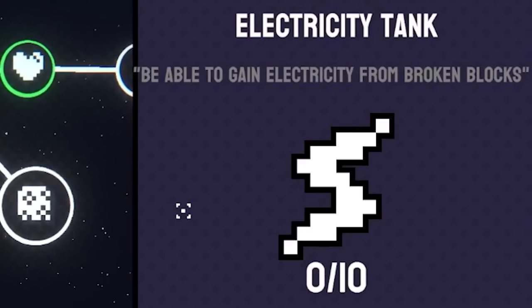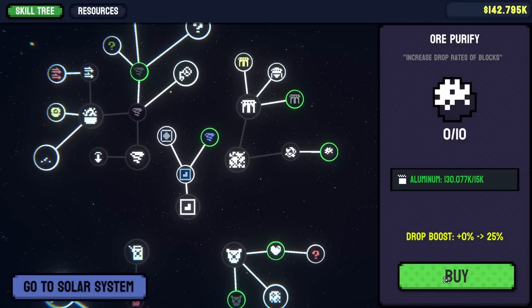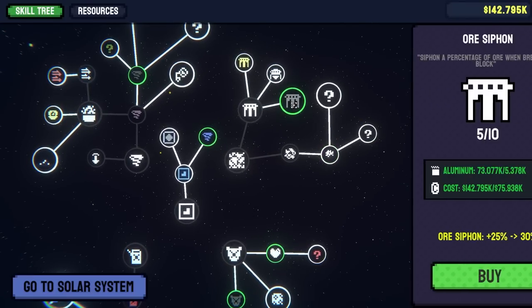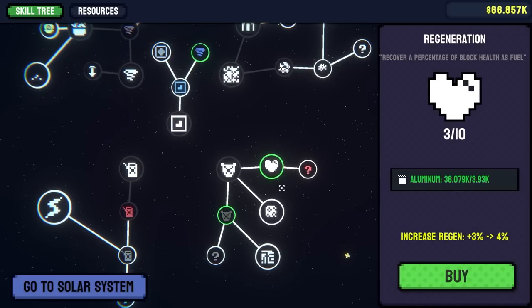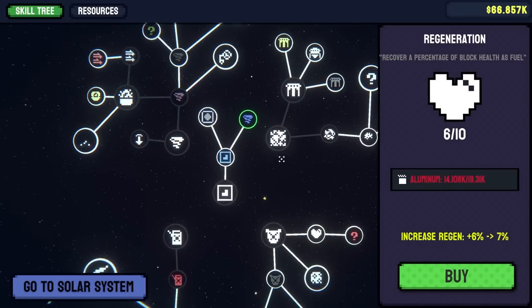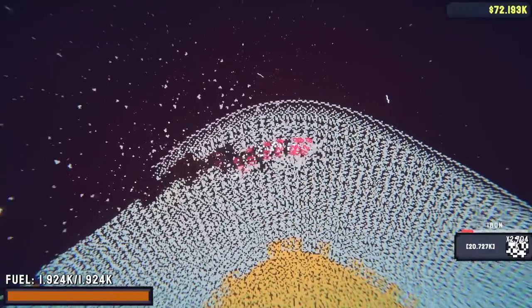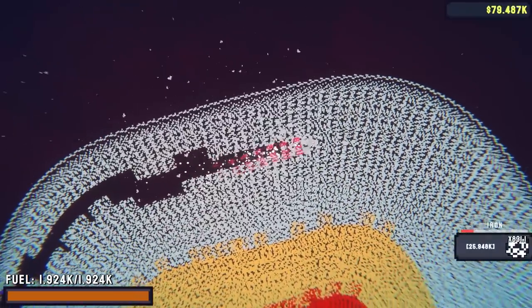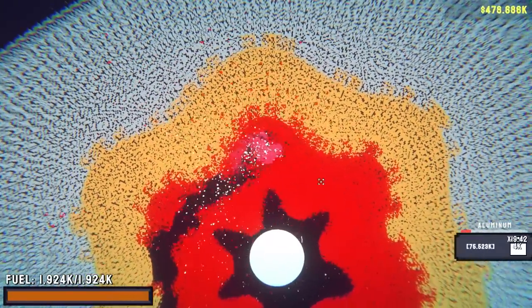There's lightning electricity from broken blocks — what is that gonna do? Oh, increase the drop rate of aluminum too — yeah, buy that twice. And then ore siphon, aluminum armor to five, and more fuel regen when breaking blocks. The rest goes into drill damage. I've got a higher drill speed now — this all seems pretty much the same though, although it looks like I can farm aluminum pretty much guaranteed now.